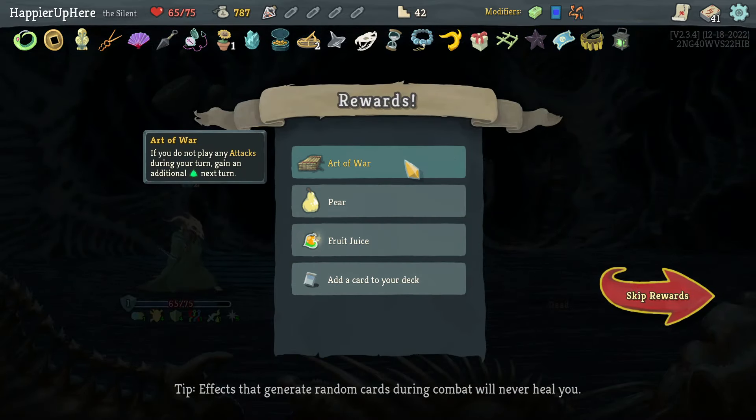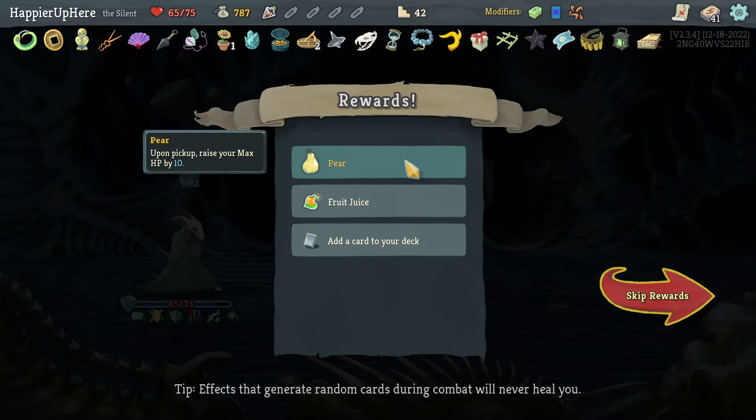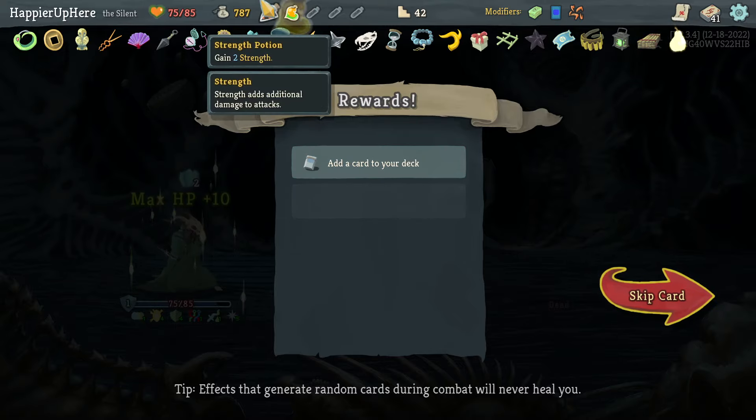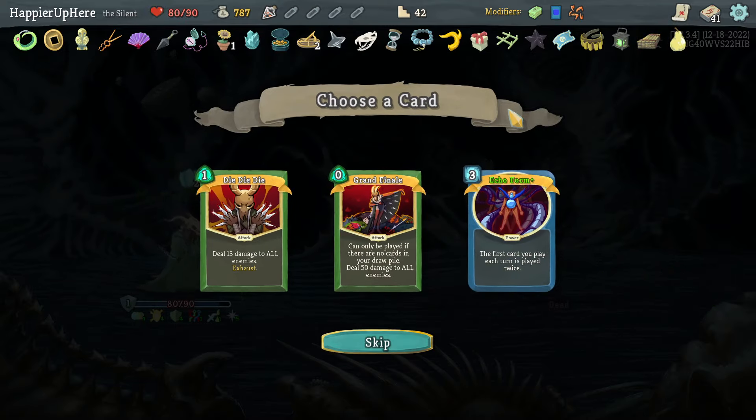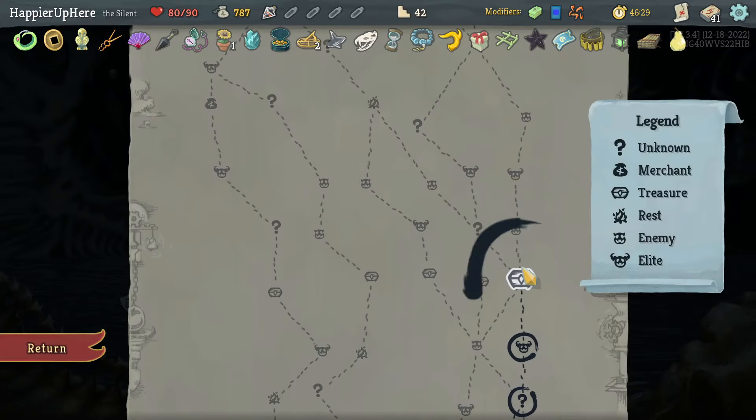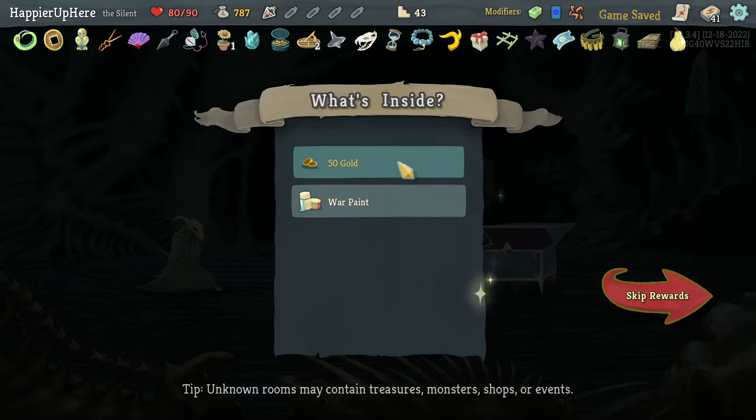Got Art of War: if you do not play any attacks, gain additional energy next turn. Pair up and pick up Race Form. Actually by 10 — and a Fruit Juice Potion which I'll drink right away. Grand Finale — I don't want Grand Finale. Let's skip. I still need to buy nine cards. Got War Paint — pick up two random skills: two upgraded Defends.